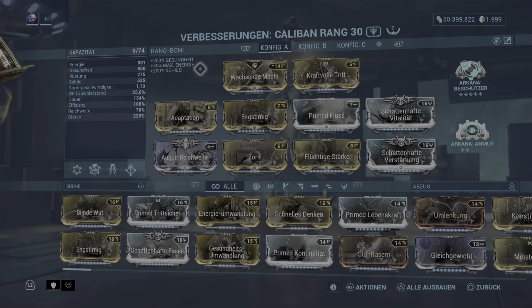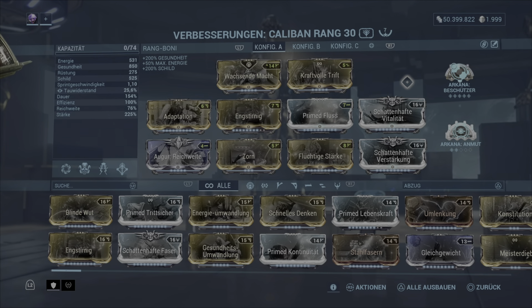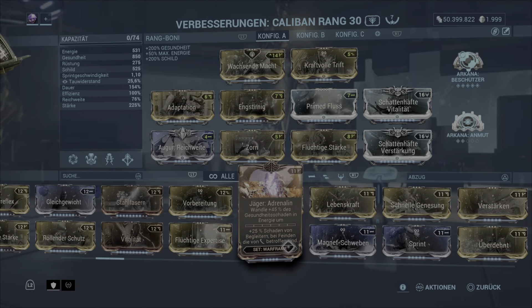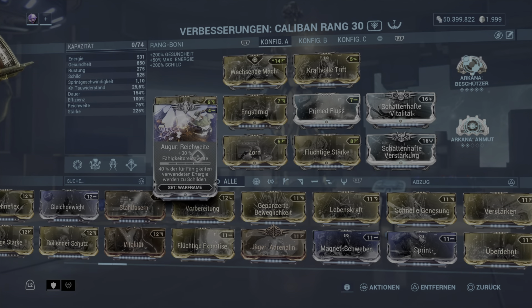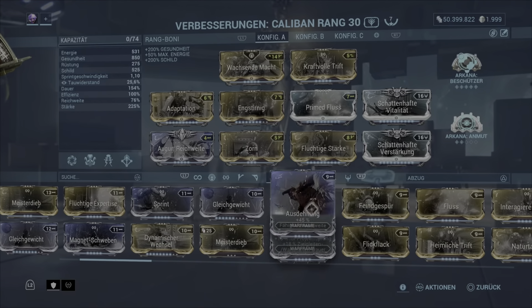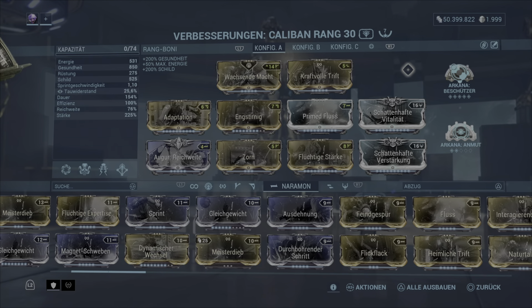Nochmal kurz gesagt: wir könnten das noch verbessern, indem wir einen Umbraformer hätten. Dann würden wir einen der beiden Mods einbauen und könnten Zorn austauschen für Jägeradrenalin, Erzbeständig auf Max reinpacken und außerdem hohe Reichweite für Ausdehnung einmal mit reinpacken – und hätten so auf jeden Fall nochmal etwas mehr Power drinnen.